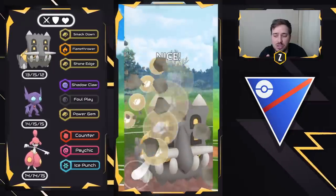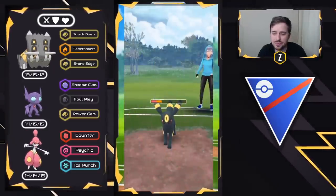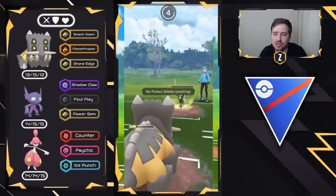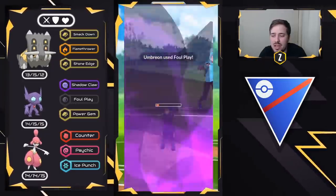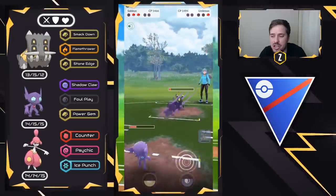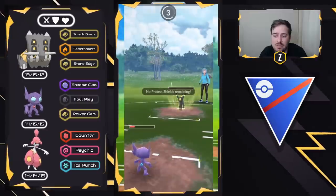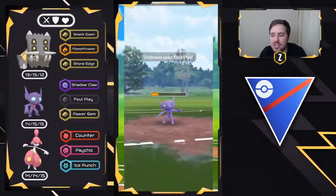I go for that Stone Edge and then swap into Sableye. Actually, I let the next one go through first and then swap into Sableye because I don't want them to get off another charge move. They have to throw their energy — otherwise I'll take them out with Foul Play and Shadow Claw. They do throw their energy, Bastiodon comes in, does one Smackdown, and that is going to be a good game. Very well played.